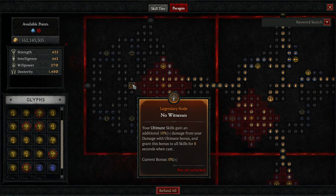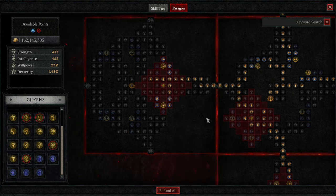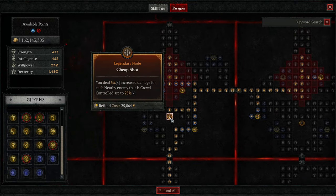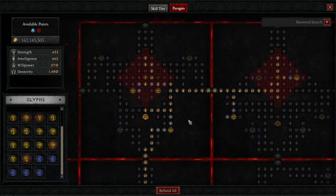Over here we grab the No Witness Board — not to get No Witness, just to reach the glyph socket quickly. We're throwing Efficacy in here for increased Imbuement damage potency, and activating the rare nodes for a little extra damage and life. Up here we have the Cheap Shot node — increased damage for each nearby enemy that is crowd controlled, up to 25%, which is amazing since we're always crowd controlling. Then we throw Exploit in here — whenever we hit a mob, they become vulnerable immediately, and we deal increased damage to vulnerable enemies.